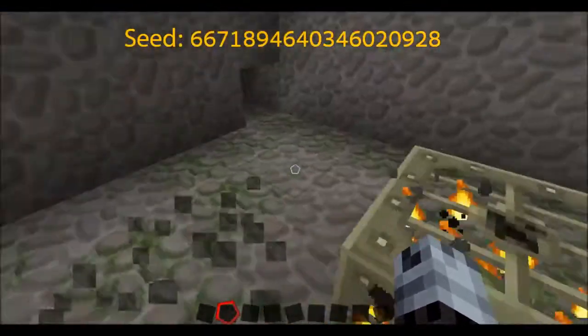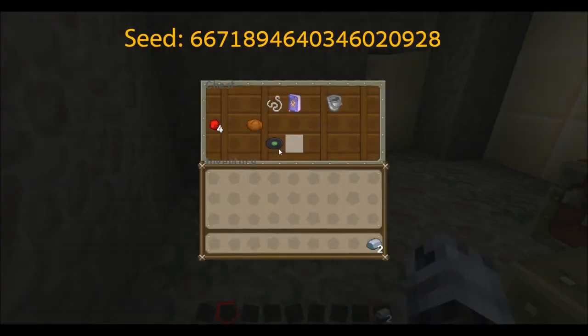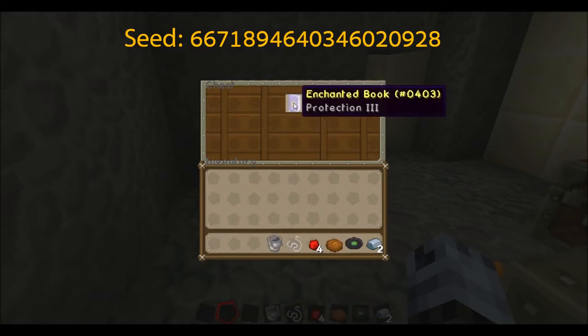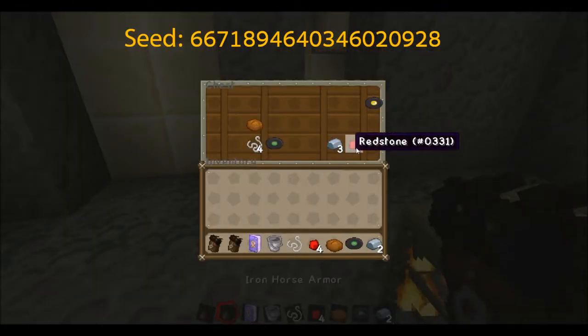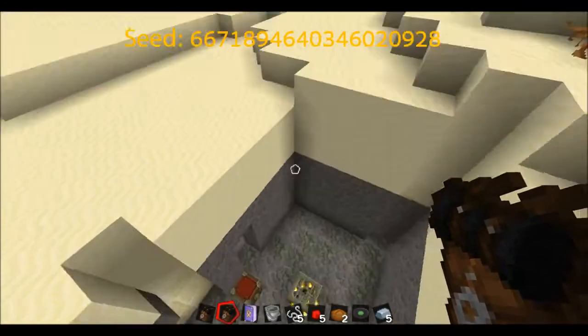Straight off the bat we have three things full of loot. I had to dig out some sand but we have a cat disc which everyone loves, some bread, redstone, string, a bucket, and a Protection 3 book. Down the next one we have two sets of horse armor, redstone, another disc, some more iron, and another cat disc — you can give that to your friend — some bread and some string.